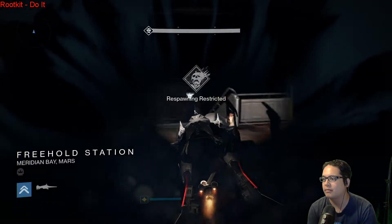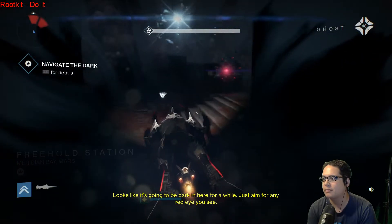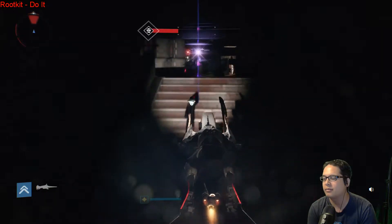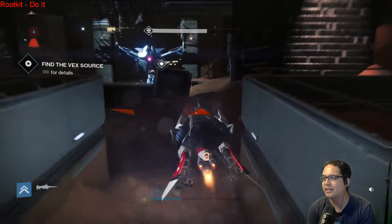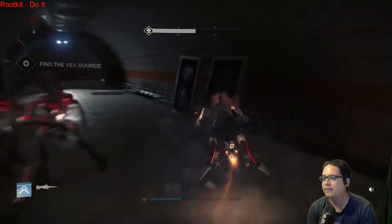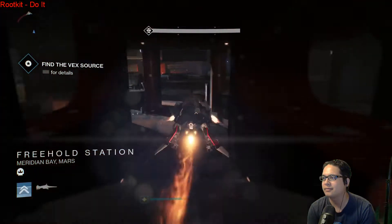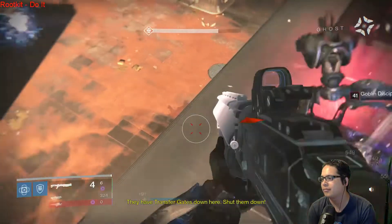Going in, we're gonna use the sparrow — wonder how far we can get with it. Nope, not that far. Oh darn. We're almost there; we don't even have to kill this guy, let's go right past them. We do have to kill the gates though. Okay, here we go — they have transfer gates down, shut them down.